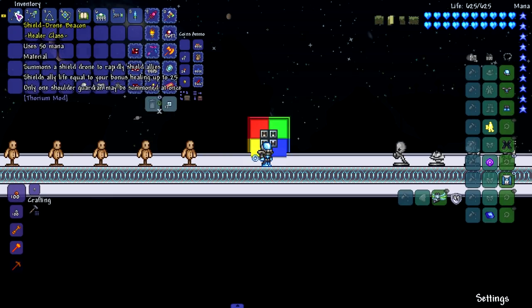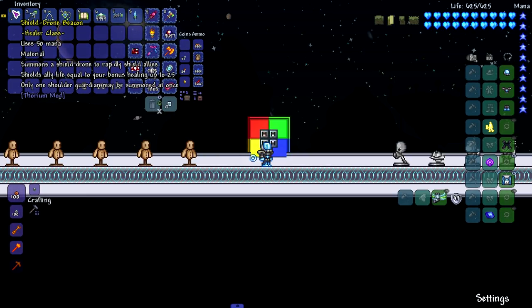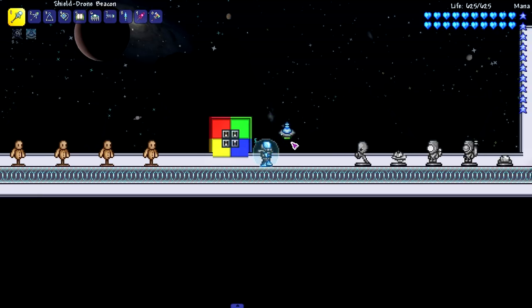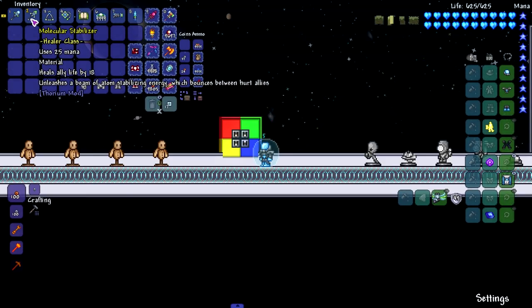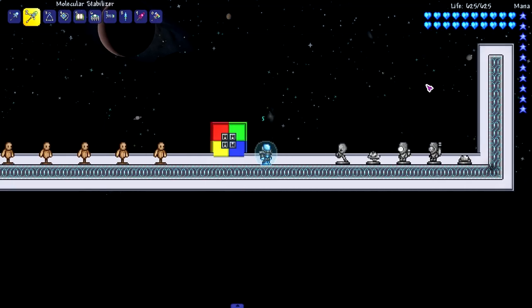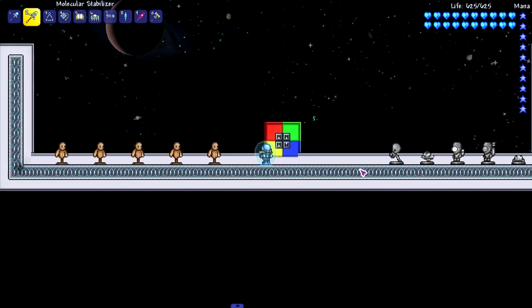Moving on to two healer items: the shield drone beacon and the molecular stabilizer. The shield drone beacon summons a shield drone to rapidly shield allies with life equal to your bonus healing, up to 25. Moving on to the molecular stabilizer - it heals an ally for 18 life and unleashes a beam of atom-stabilizing energy that bounces between allies. So if I hit one ally, the laser will bounce to another ally nearby - really cool.